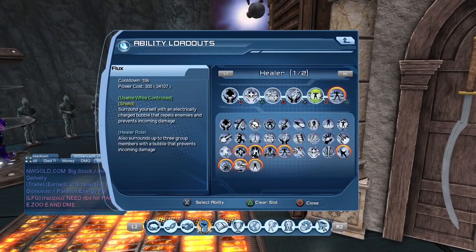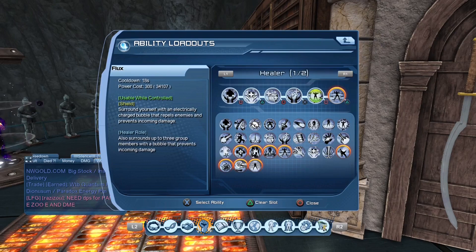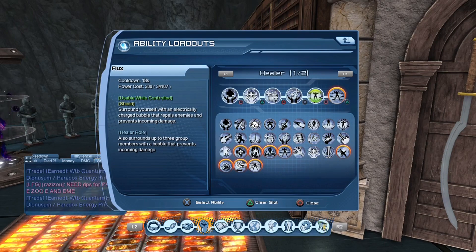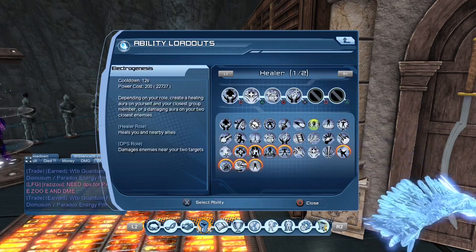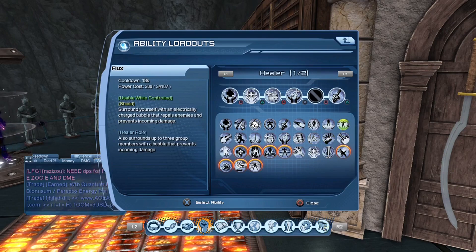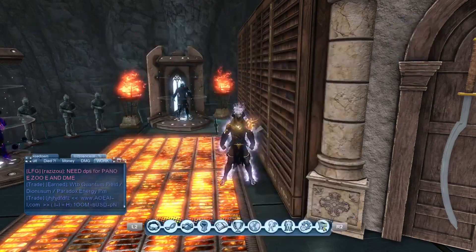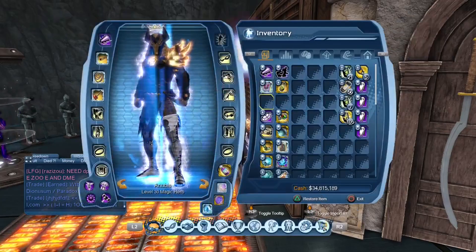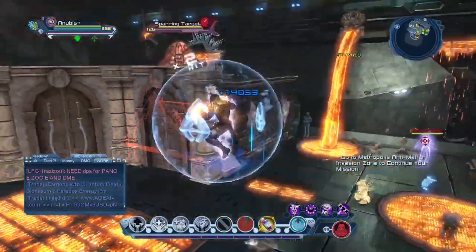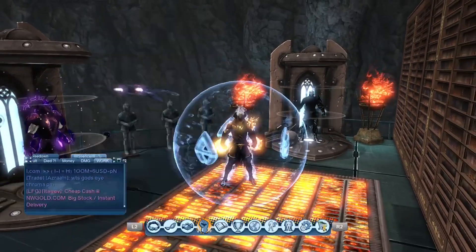I heard this from a very good player. I'm not really familiar with electric, but he's really good. Basically, in some content you won't really need your flux shield because your weapon buff with Clarion can give you a shield already, and it's kind of the same strength - maybe a little bit weaker.